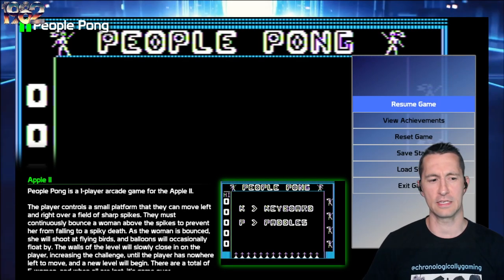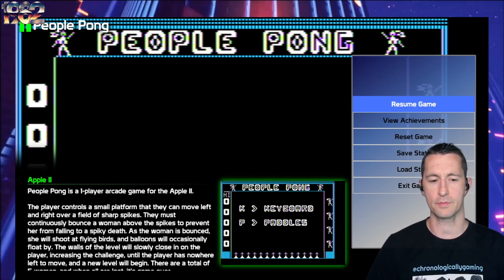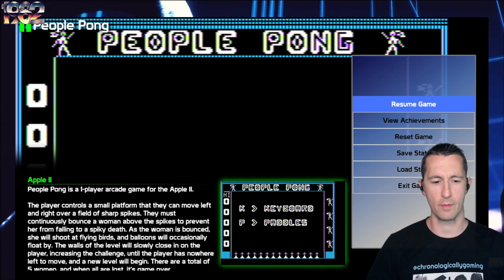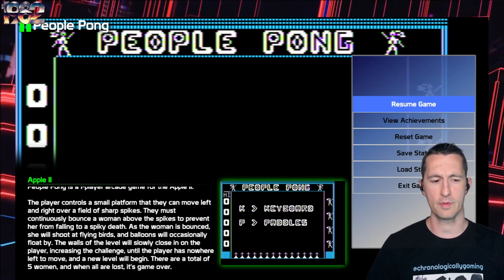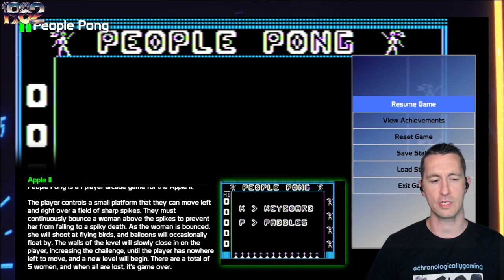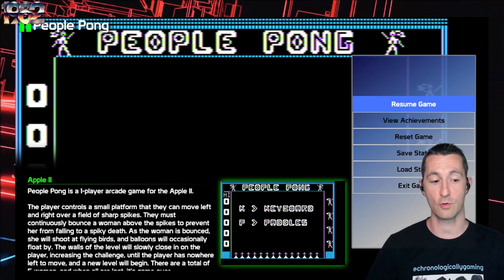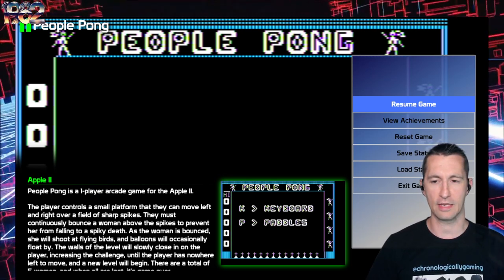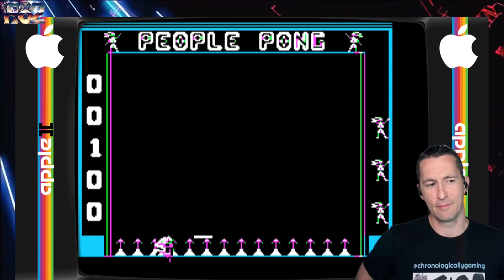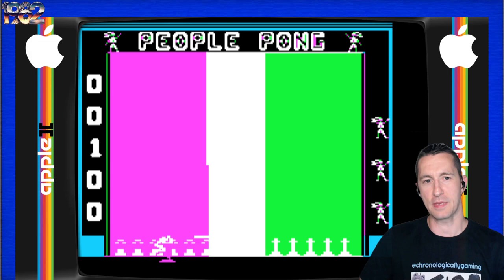So here, I'm interested to see what the description is for this. You control a small platform that moves left and right over a field of sharp spikes. You continually bounce a woman above the spikes to prevent her from falling into a spiky death. That's true — it's a woman. She'll fly at flying birds, balloons, and other things that occasionally float by. The walls of the level slowly close in on the player, increasing the challenge until the player has nowhere left to move and a new level will begin. Total of five areas. So that's pretty much what we're doing. We've seen what People Pong is — the carnage of People Pong.